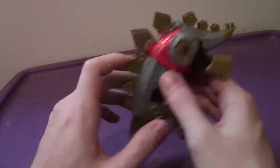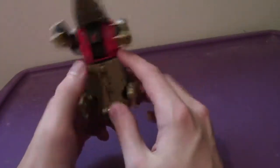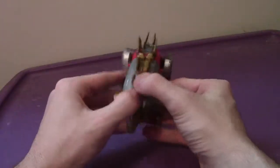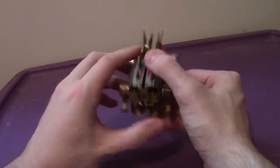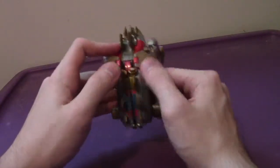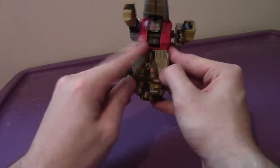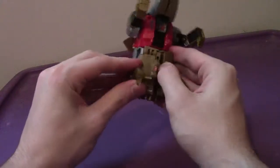Snarl here looks pretty good and pretty epic. Transformation to his robot mode is pretty basic. First thing you want to do is split the front of the beast mode and fold in the head. Then take the main parts of the Stegosaurus and flip it around, opening up the panels on the back.